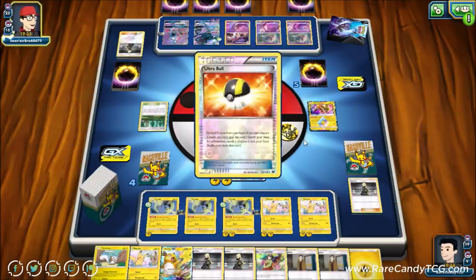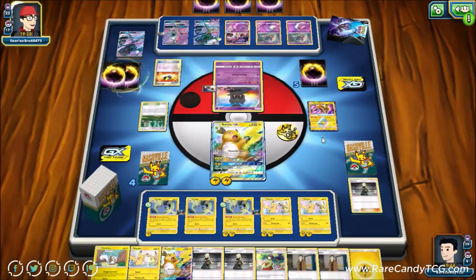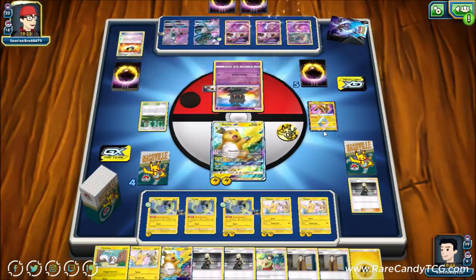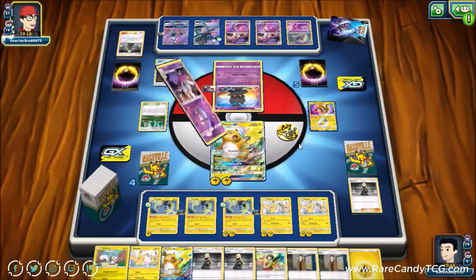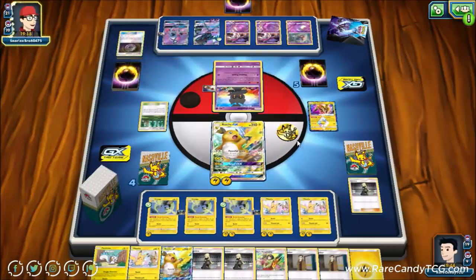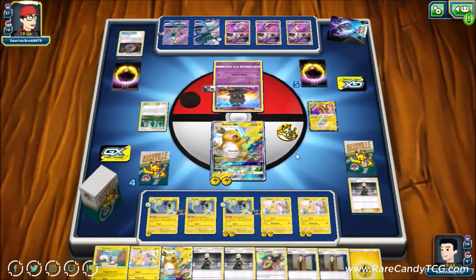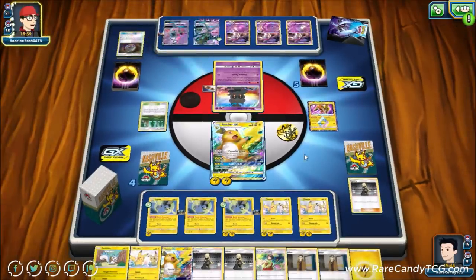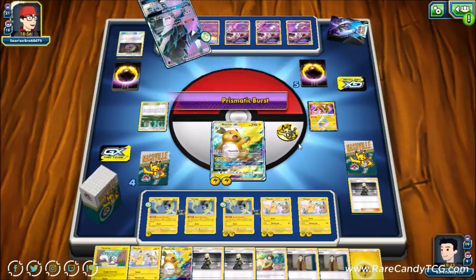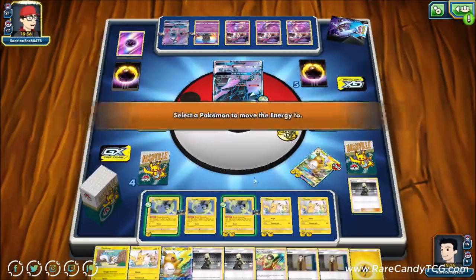Our opponent attaches, then uses Ultra Ball discarding another Necrozma and a Guzma. They're going all in and attack, taking out our Raichu while playing down to a zero card hand. That's slightly stressful, but after we knock out this Necrozma, they'll only be playing off their top deck and two prizes. Unfortunately, our opponent did find their two Malamars and the attachment they needed.